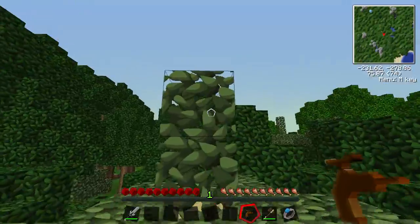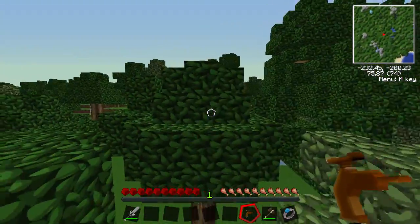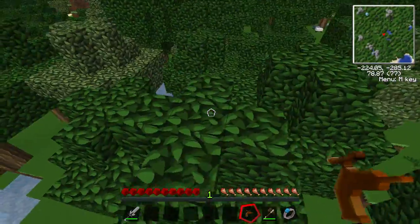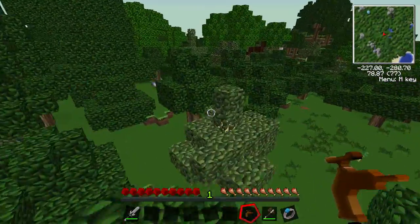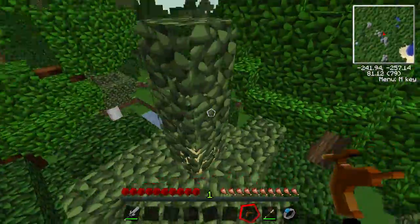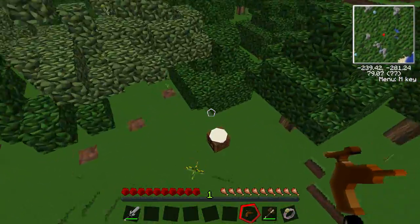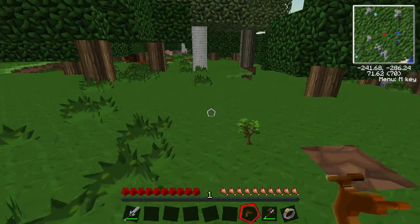Rubber trees also have two bits of leaf on the top — a minimum of two, unlike normal trees. They've got kind of four leaves in a cross shape, whereas rubber trees have just two bits sticking up. This one here has got three. They're easy to identify — most common in swamp biomes, but they're not exactly rare in other biomes either.